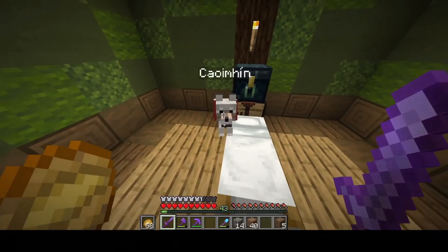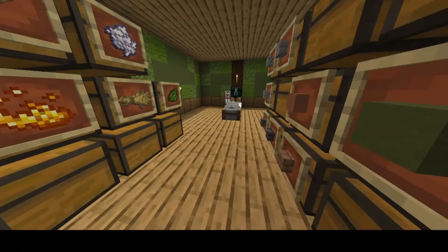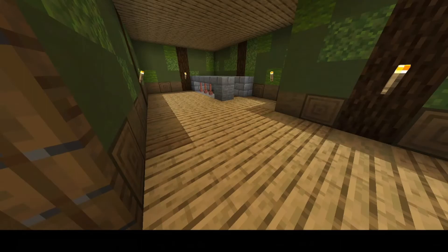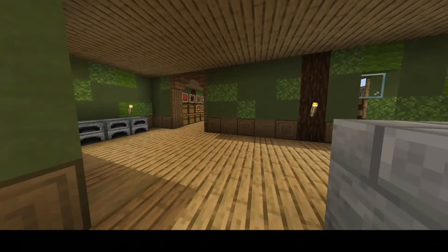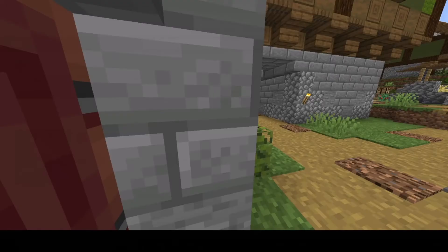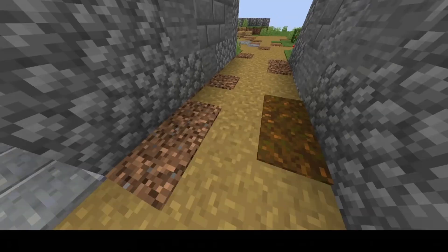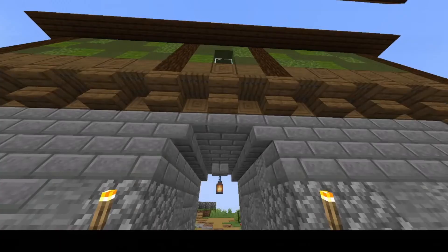Quivine — my dog. I don't have him in real life but whenever I start a Minecraft world — and I have done them for the last like four years — Quivine's my dog, all the time. Love Quivine. This under-passage is my favourite feature of this build.